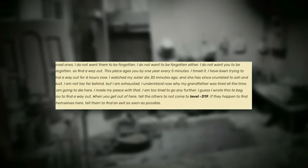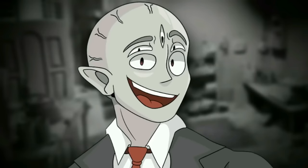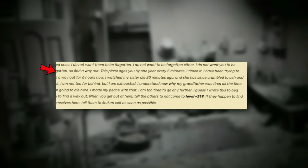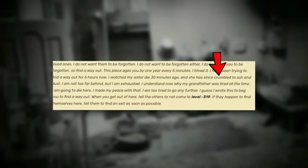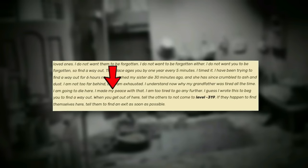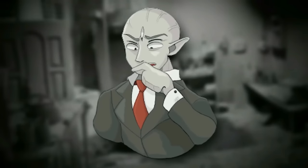When this level was found, there was a big note carved into the kitchen table describing who was there and why they thought they wouldn't make it out alive. One wanderer was 13, one was 16, one was 25, and one was 31 — the 13 and 16 year olds were siblings. The last paragraph of the note reads: 'I do not want to be forgotten, so find a way out. This place ages you by one year every five minutes — I timed it. I've been trying to find a way out for six hours. I watched my sister unalive about 30 minutes ago and she has since crumbled into ash. I'm too tired to go any further. Tell the others not to come to level negative 319.'